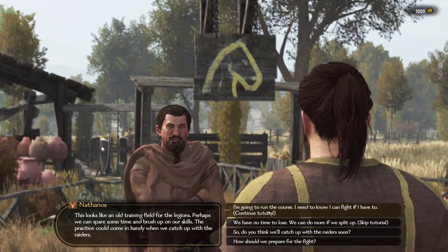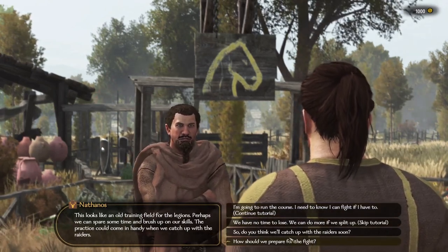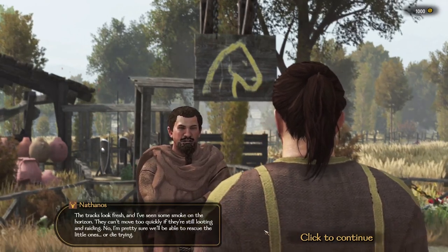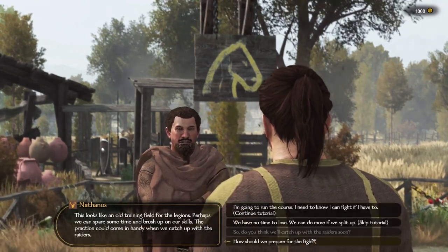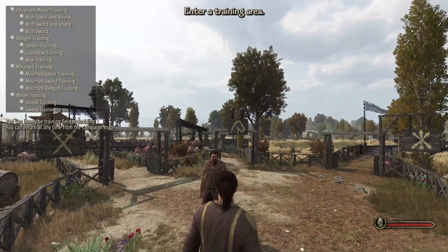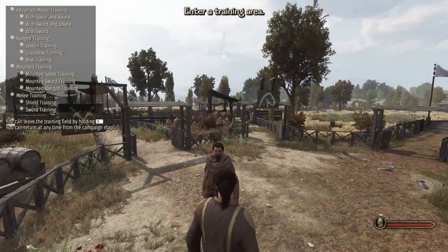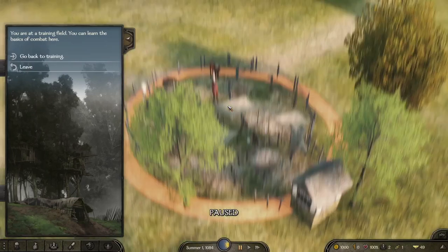This is where you can continue with the tutorial and learn how to fight, or we can skip the tutorial. We're shown the area quickly — on the left hand side you've got some things to work through. I know how to do it, so we're going to skip that. We'll talk to him again: 'Are you ready to leave here?' All right, I'm ready — let's go. So we're essentially starting out on the world map.